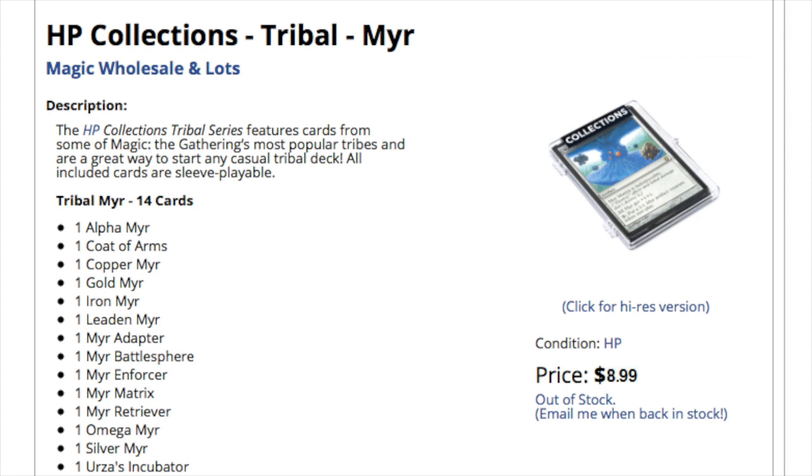The HP stands for heavily played cards. A lot of times those cards you want to see in person, and if they have any value, the extent to which heavy play is defined will vastly determine their value and even if they're tradable. But the HP collection tribal series - they also have EDH series, modern series, and legacy series. I saw burn and merfolk featuring cards from some of Magic the Gathering's most popular tribes - a great way to start a casual tribal deck. All included are sleeve playable, so they kind of got around the concept of what is heavily played by saying it's sleeve playable.